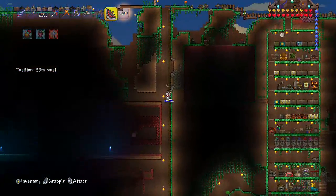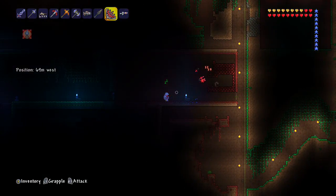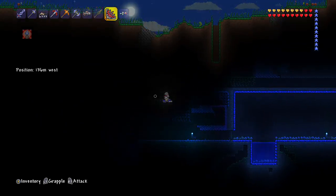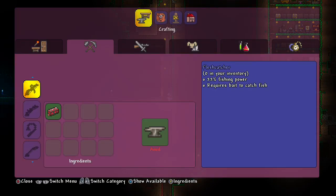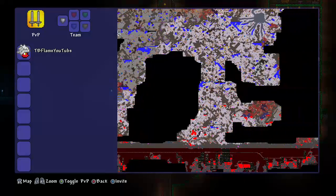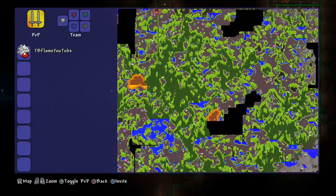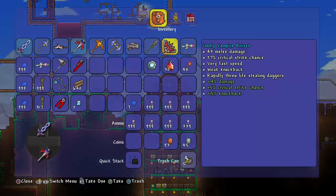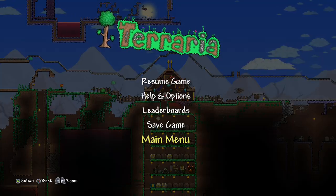Let me show you the map. You can see how we defeated the Wall of Flesh — we built a giant line and tried him multiple times. Right there is where the Golem is. There's a few honey pools and I got a few life hearts from there — I was trying to look for Plantera and found some on the way. Alright, I guess that'll be in the video. I'll see you guys later — peace out. Goodbye.